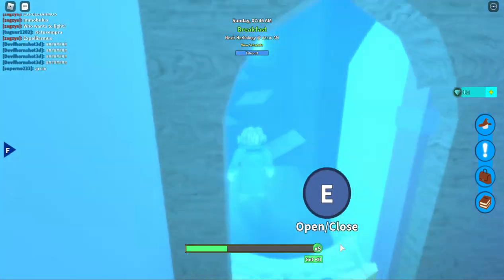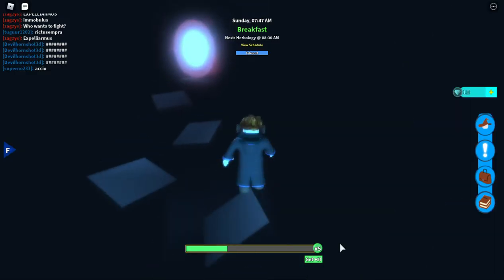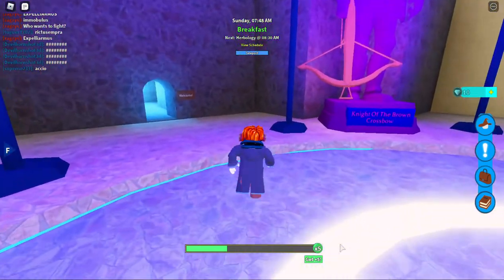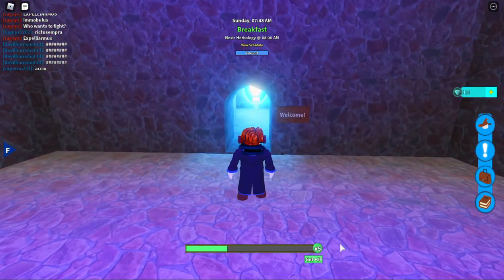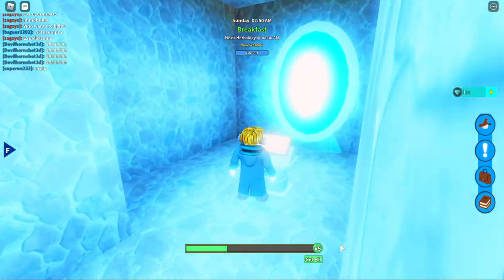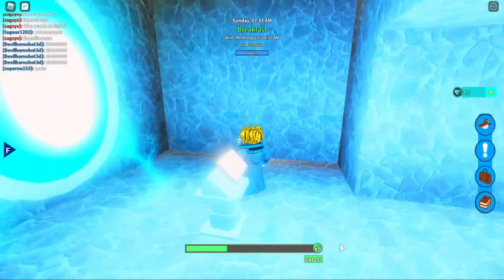Open the other doors until you finally reach here. You don't need to do the obby — the obby is not part of it. If you want to do the obby you can, but if you don't, you just fall down. And here is the spell — the spell is right here, guys.